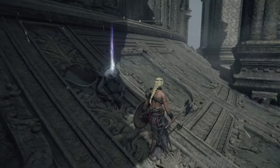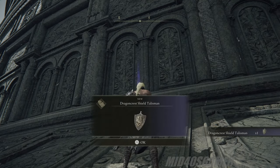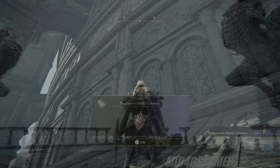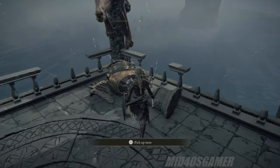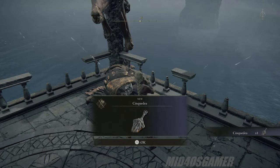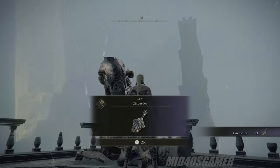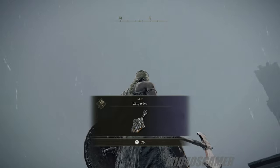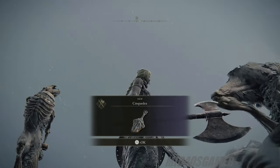The first is the Dragon Crest Shield Talisman, which reduces physical damage by 10%, and comes in pretty handy for those fights where you want to be a little more tanky. The second is the Cinquedea, a unique dagger — which actually means 'five fingers' in Italian, because the dagger itself was five fingers wide. This dagger only requires 10 Strength and 10 Dex to wield, with some extremely high base damage for a dagger, and it's paired with Quick Step, which makes it pretty handy.